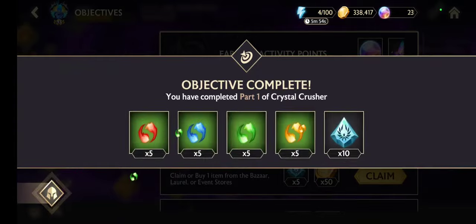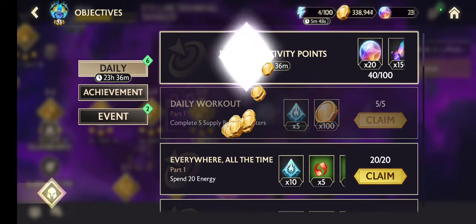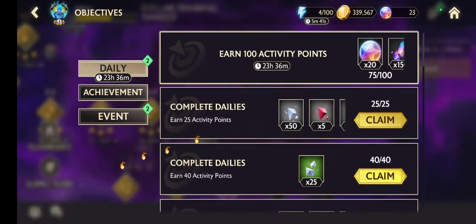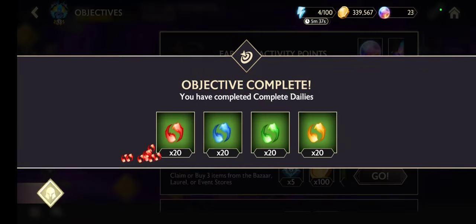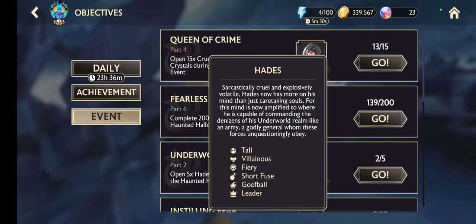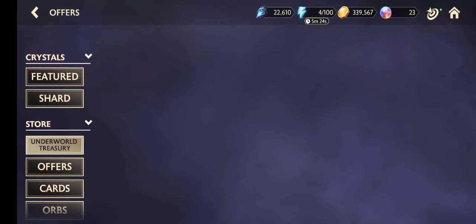What do we have here? Maybe another chance for a shard crystal — we will see. No, at the moment it is not possible. Let's collect this and these ones. Okay, from the store under the Underworld Treasury.